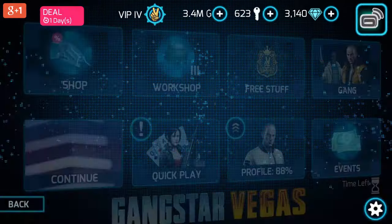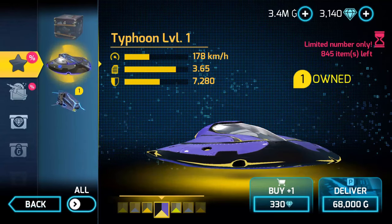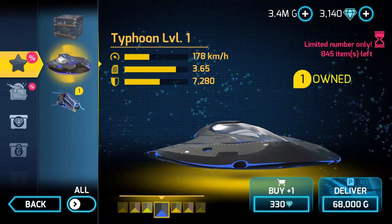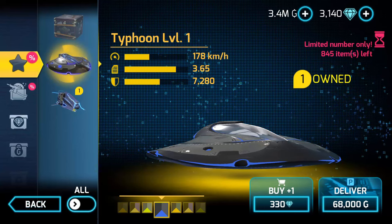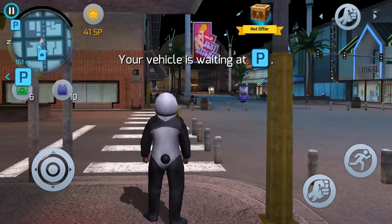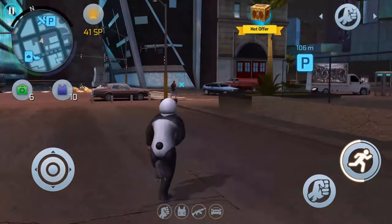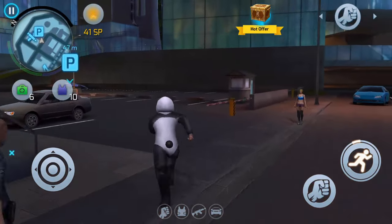Anyways, let's review the vehicles. So this one looks cool, it costs 330 diamonds, and as you can see right now I'm making the video and there are only 845 items available. Don't buy it because it's useless. Don't get either of those — I'll make a review for you. They look cool but they're both useless and expensive. This one is extremely expensive and doesn't make sense — it doesn't have any weapon on it and it's very slow for the price.